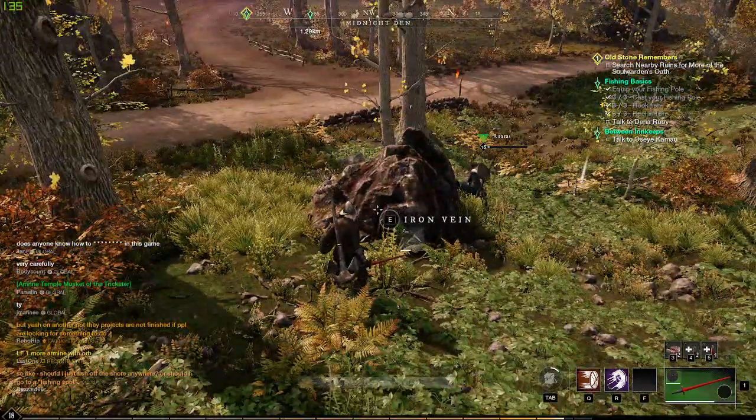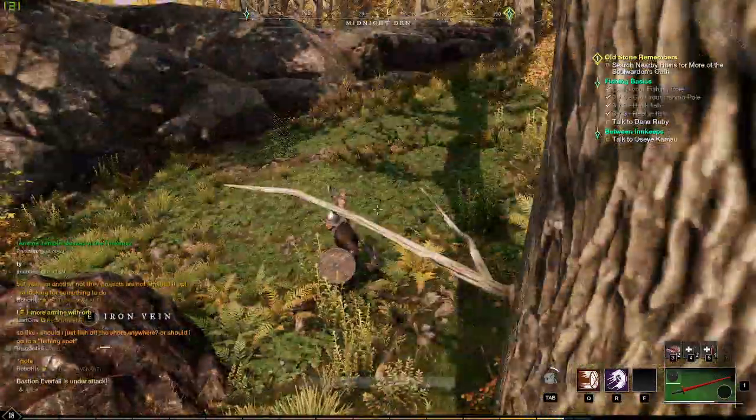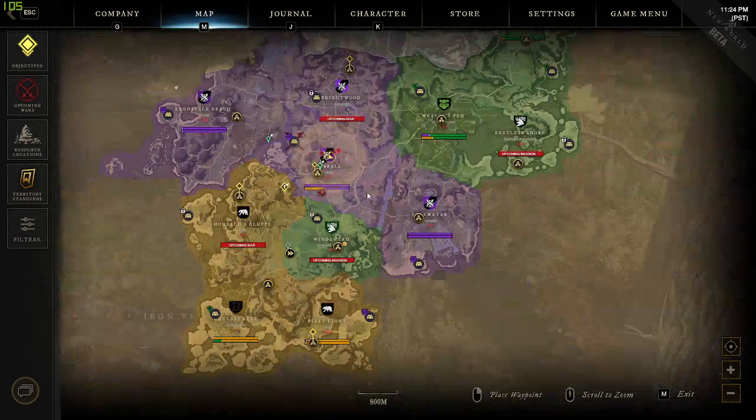In this episode of Quick Tips for Gaming, we have New World. We're looking for Iron Veins and Silver Veins in the territory of Everfall.